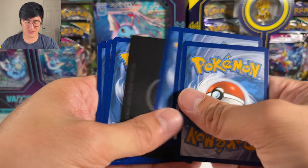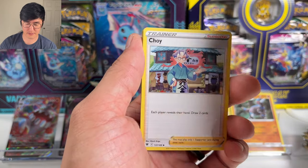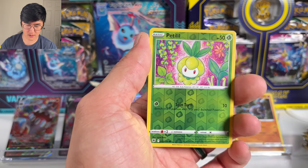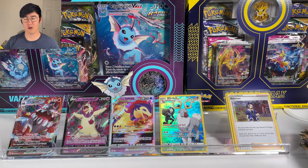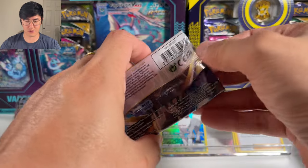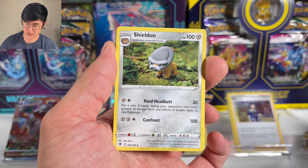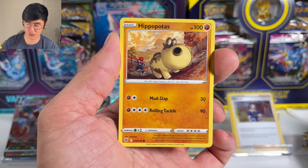Looks like we're probably going to get a trainer gallery card — not guaranteed though. First time getting the Spicy Seasoned Curry. Got Beedrill again, a Choice Belt, Basculin, Voltorb, Glimmet, Swinub, another Chatot, Petilil. I guess no trainer gallery this pack. Got an Adaman holographic card. So three ultra rares so far and one trainer gallery card — minimum we should get at least three more. Preferably eight or more. Is it possible to get two alt arts in a booster box?